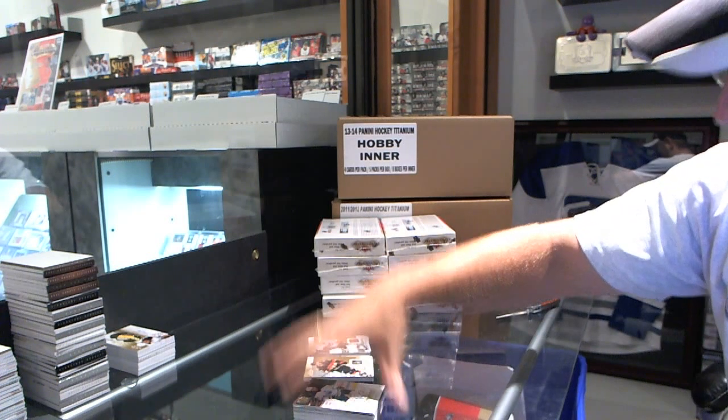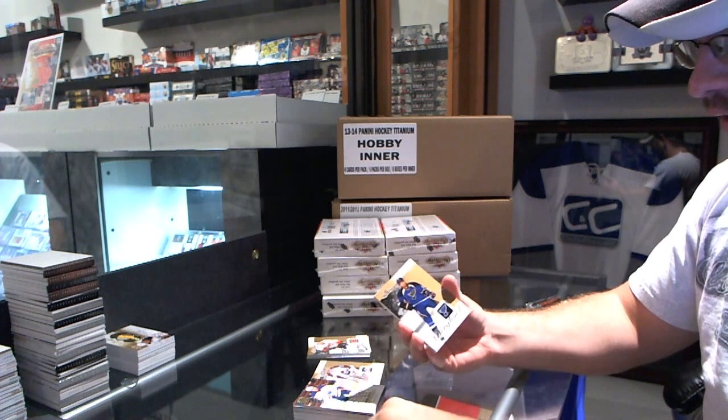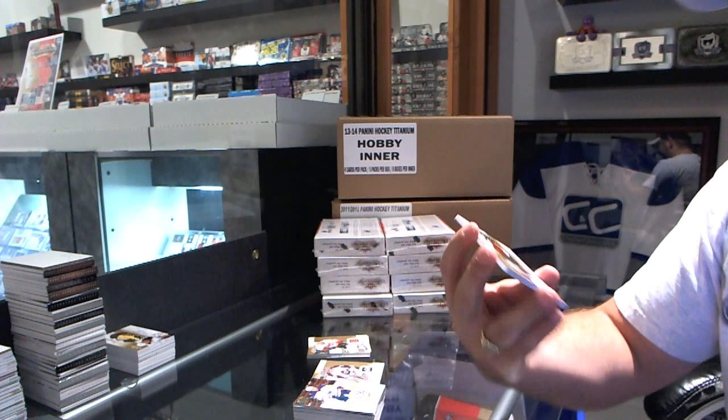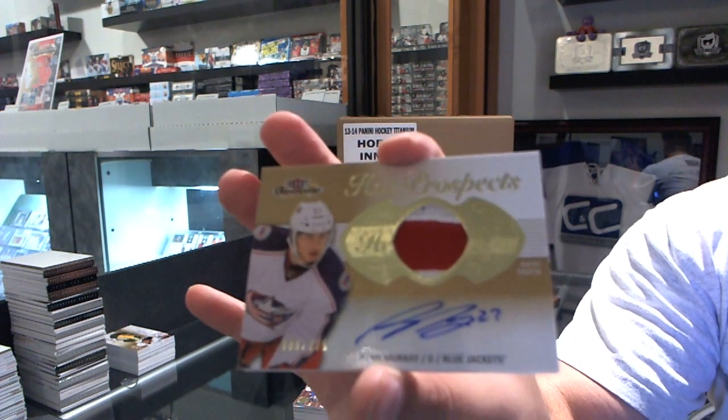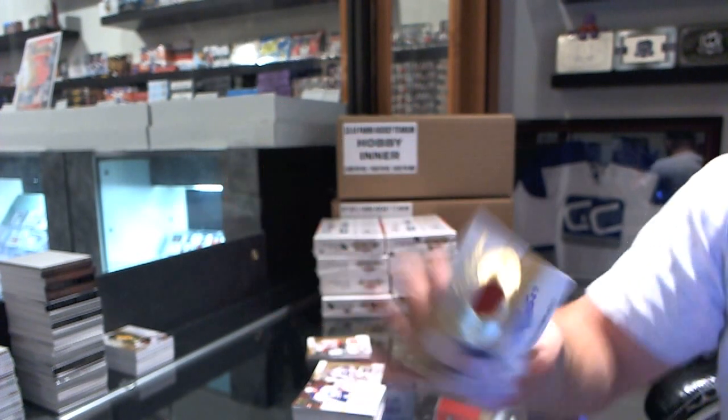Claude Giroux for the Flyers, Metal Universe. Rookie Ultra number 2 of 499 for the Dallas Stars, Valerie Nechushkin. And for the Edmonton Oilers, Skybox Premium Rookie number 2 of 99, Nail Yakupov.